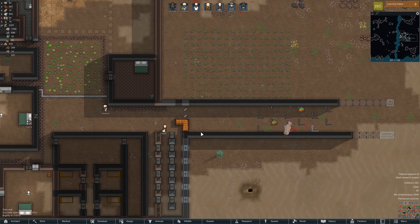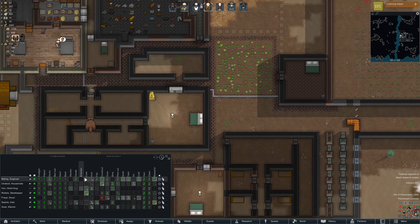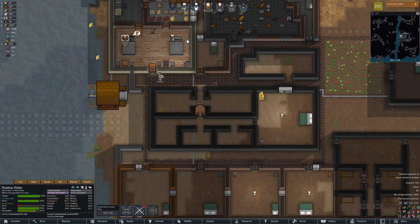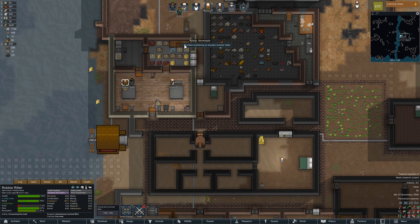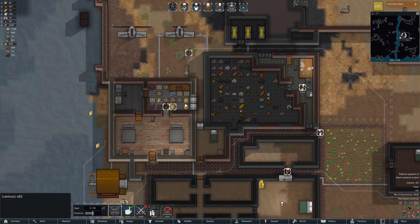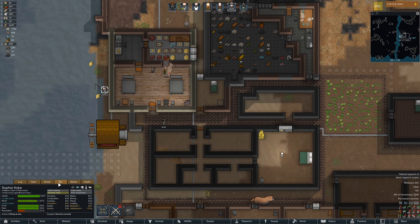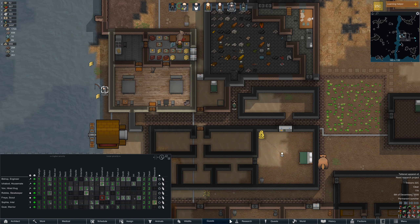I'm gonna get real hoarse during this recording. There's way too four episodes in and everything's just — welcome to Deadwood. We also have a lot of fish. Beautiful. 338 fish. Sophia, all you do is fish and research. Let me tell you to research something. Let's look at security.